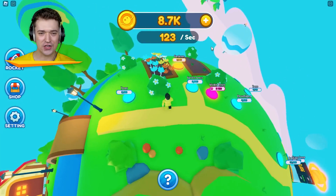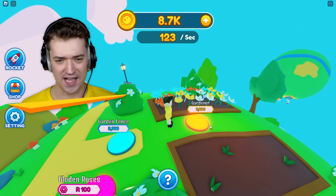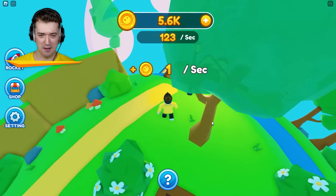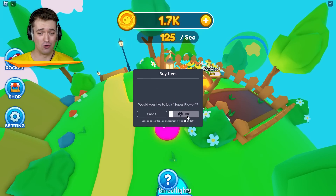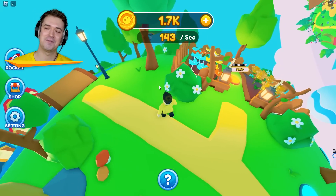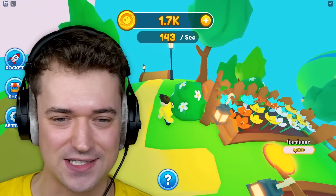Oh my goodness, this is starting to look quite nice, isn't it? Let's just install all the cosmetics. We're gonna have a gardener — you're expensive. We're gonna have to wait a little bit. I am definitely not ready to spend 9,800 bucks on you yet. But I guess we can get some gold roses. I'd rather spend Robux than my money right now. We're gonna have to get a gardener now — these are golden roses, we can't let those go to waste.